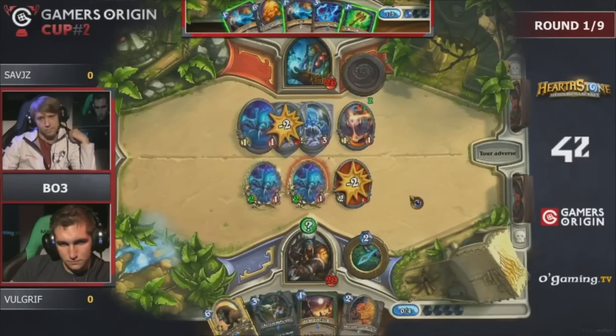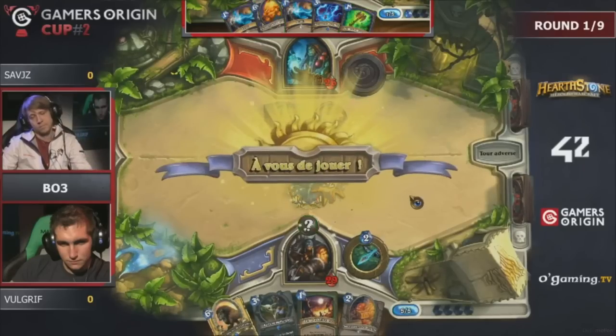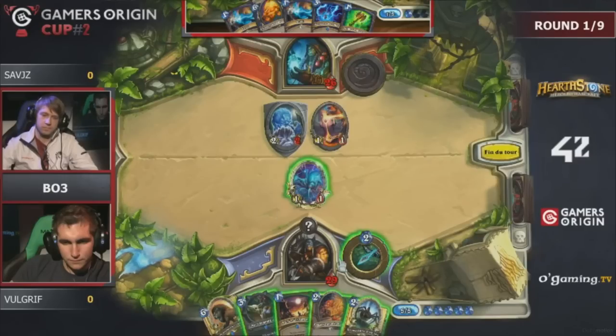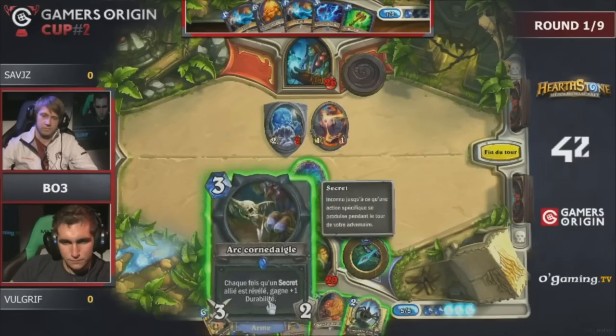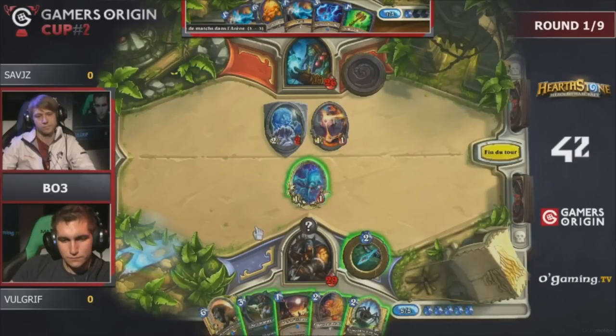Who do you think has an edge in this matchup right now with the hands we're seeing? I feel like Volgriff might actually be a bit better off, especially with the bow — the bow gives a lot of tempo, and we also see a High-mane on six with no response from Savitz just yet.